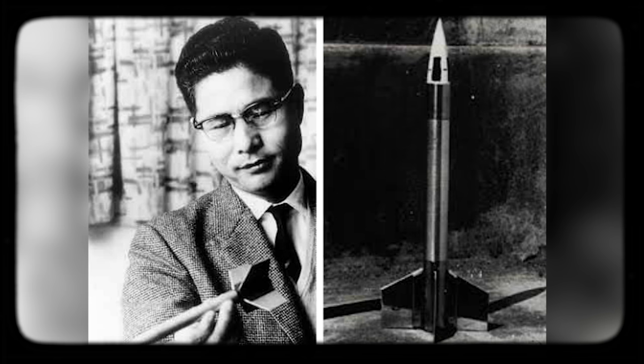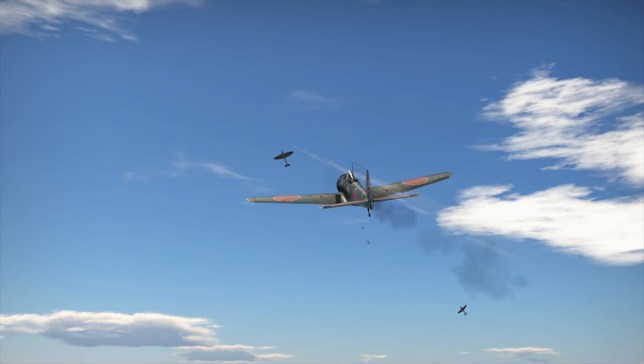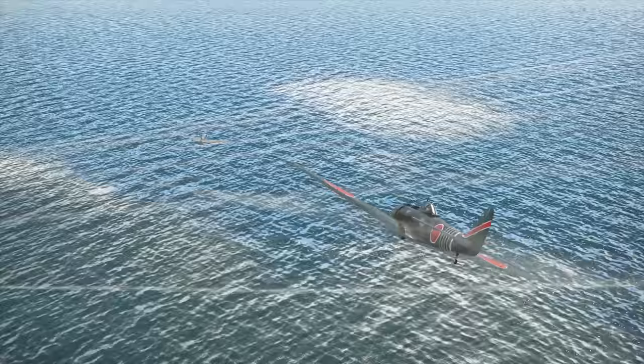Luckily, they found the right man for the job — the man who was loved and hated in equal measure, who went by the name of Hideo Itokawa. Who was he? Just a brilliant engineer and inventor, a gifted athlete and musician, a philosopher and multi-field scientist. He also didn't give a damn about ideology, subordination, or the corporate ladder. In the stiff world of pre-war Japan, Hideo Itokawa stuck out like a red circle in a field of pure white. But this stubborn know-it-all had a knack for finding great solutions, and he delivered once again.